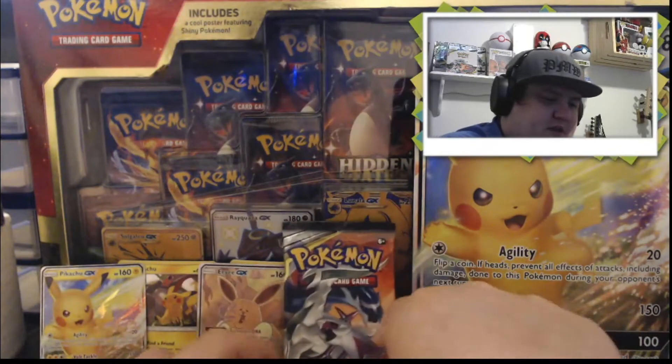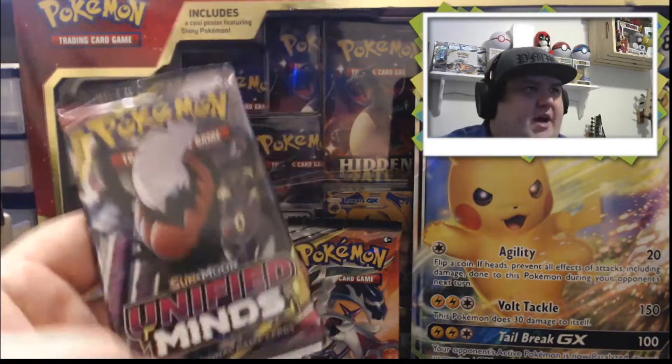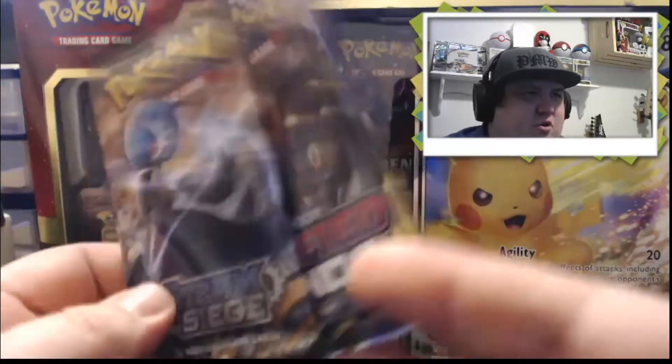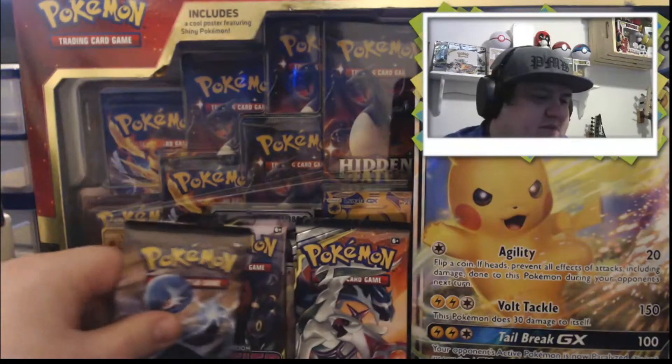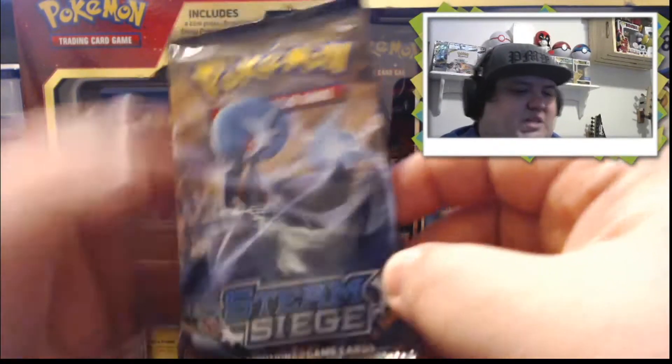We got two Cosmic Eclipse packs here. I'm gonna set those back there for now. And then we've got a Unified Minds and a Steam Siege. So we're gonna go ahead and open the Steam Siege, then Unified Minds, and then go into the Cosmic Eclipse. Starting with the Steam Siege pack.